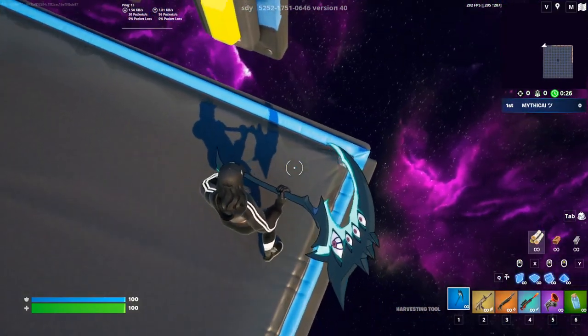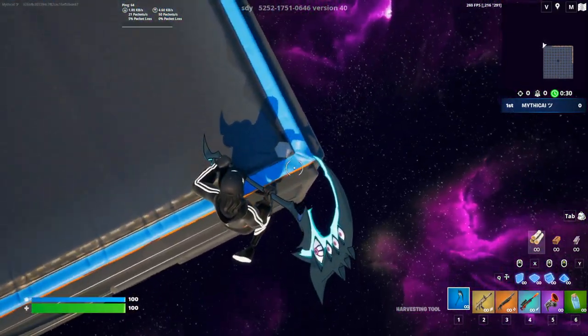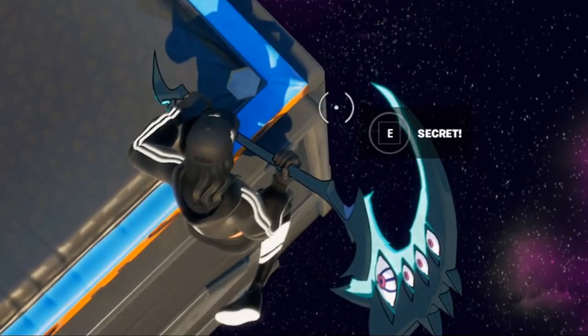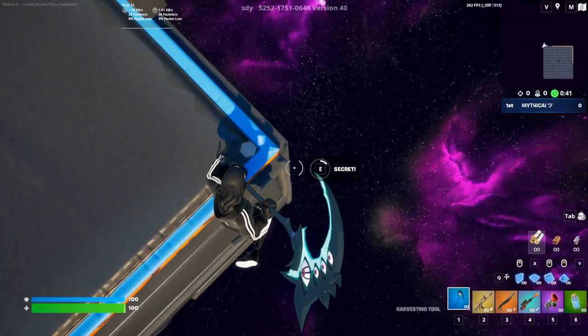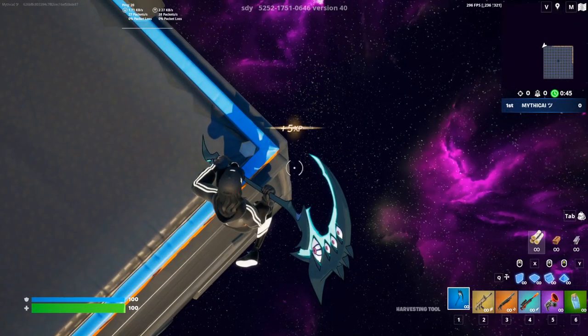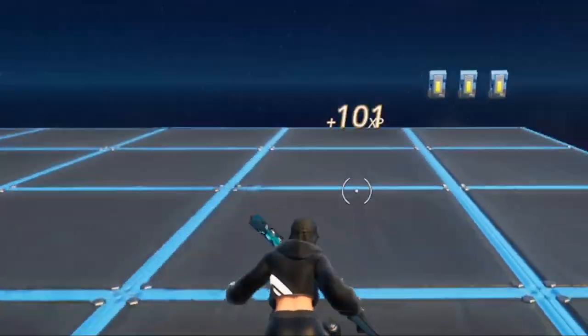I do not have much time. Right now we have to crouch right here. We need to find the secret. I found it — it literally says 'E secret.' We are gonna press this E in 3, 2, 1. Let's press E and see what is going to happen. Simple as that — I literally just earned 101 XP.